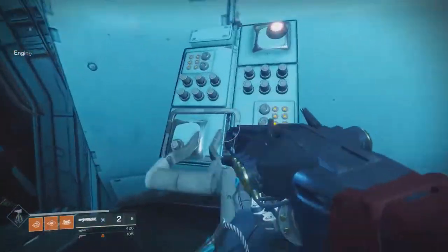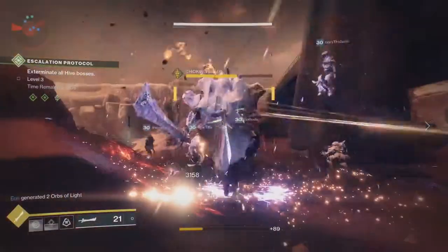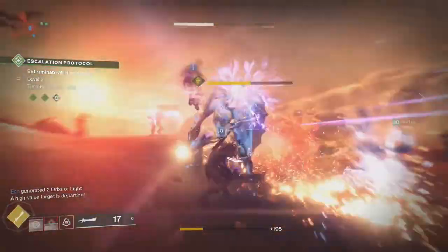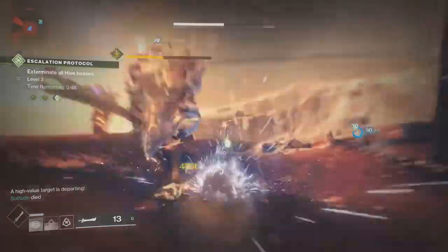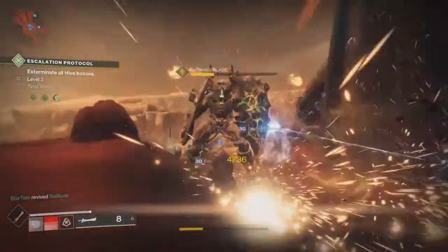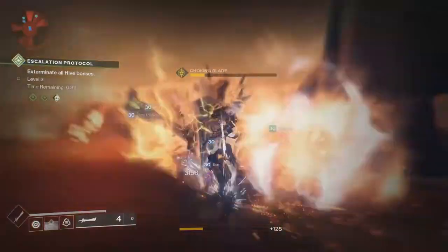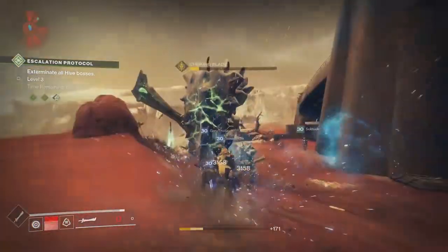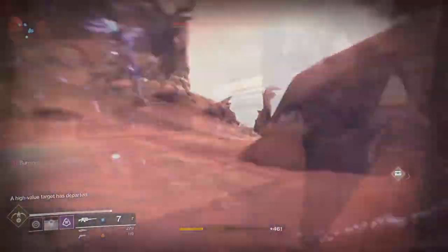The next step is a bit harder. You have to collect 15 sleeper nodes and complete the level three escalation protocol. I'll be linking in the description my fireteam's first completion of the entire escalation protocol — all seven waves. The first three waves are fairly relaxed, and you'll have an easy time if you do it with a fireteam. It makes it coordinated and a lot easier.